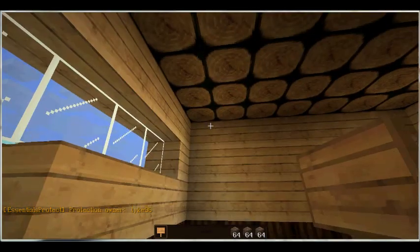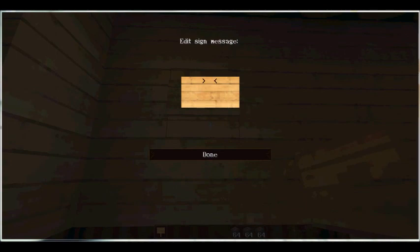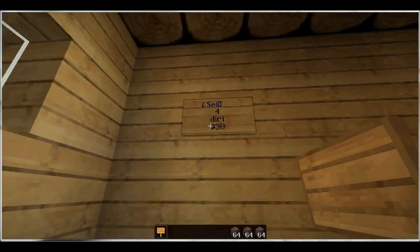Now let's create a shop where players can sell items to the server. On the first line put [sell] in square brackets. Leave the second line, then put the amount you want the player to sell at a time — let's do 4. Then the item ID, so 'dirt'. I find it easier to use the name so players know what they're selling rather than a data value. Then the cost — how much money they'll receive, so let's say 30.